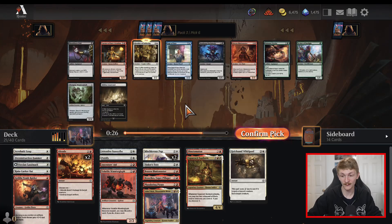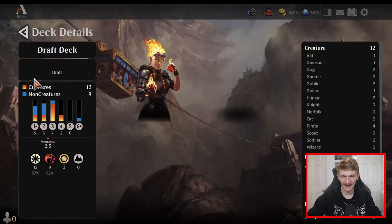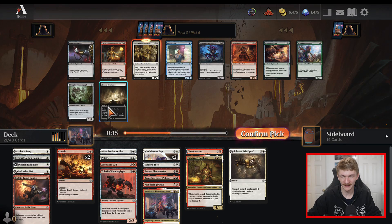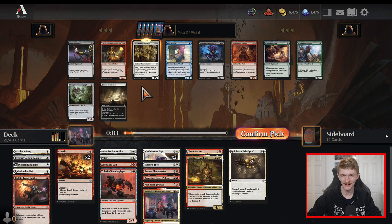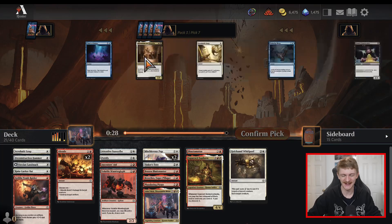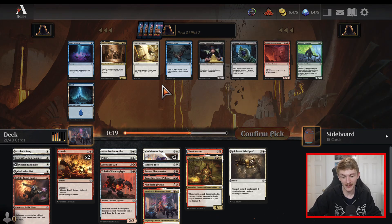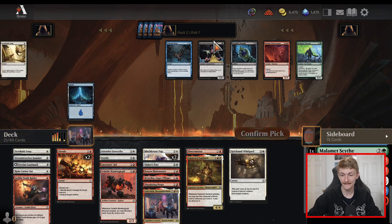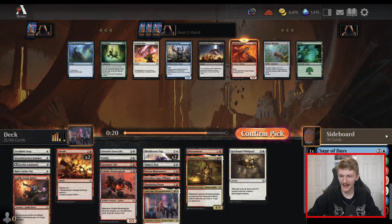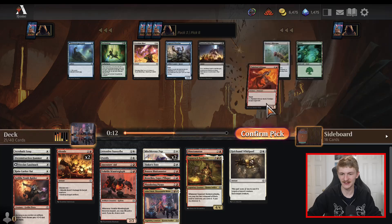Another Glorifier of Suffering up for grabs — I wouldn't be dissatisfied with that versus the Hidden Courtyard. I don't know that this deck really wants to be playing multiple Hidden Lands but at the same time, how good is Glorifier of Suffering? I don't have a lot of things I want to sacrifice. I could be sold either way but I think one Hidden Land is just about where you want to be, so I'll take the Glorifier just in case it makes the deck. Another Acrobatic Leap versus our first land cycler — I think I care more about combat than cycling, so I'll pick up the second Leap but it probably doesn't make it.